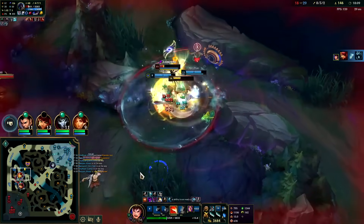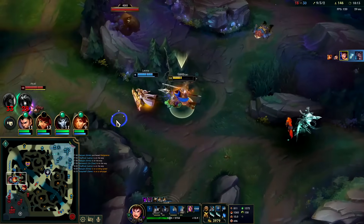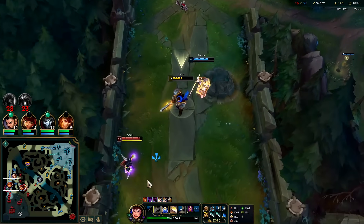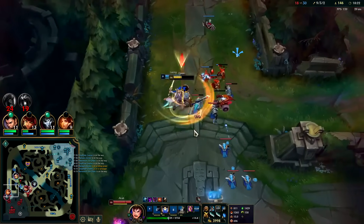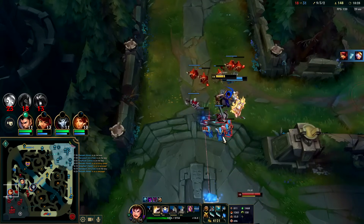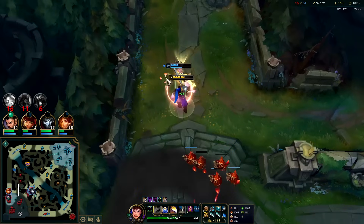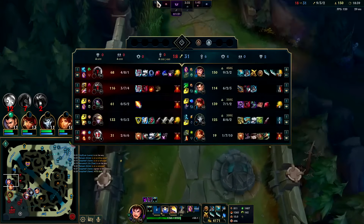Stridebreaker E down he goes — I am full-stack Conqueror. Kali is wildly fast. Nice — I need to spend gold. I'm on 4.2k. We'll have Phantom Dancer.